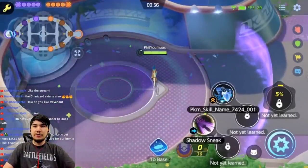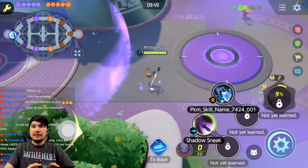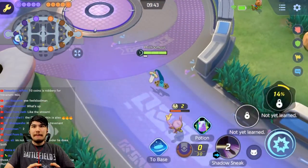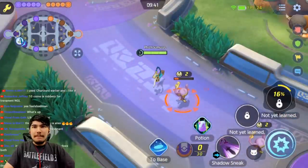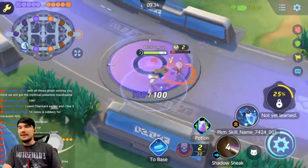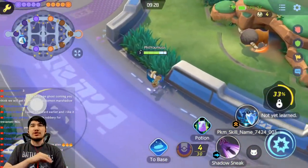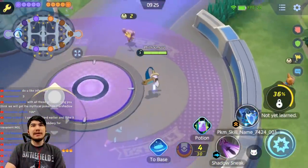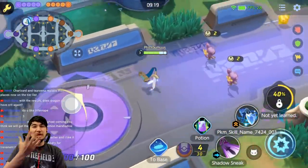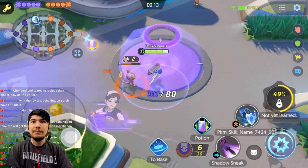At levels one and two you get Shadow Sneak and Iron Defense. You're probably going to start Shadow Sneak on this Pokemon — there's really no other choice. It's interesting that they have an all-rounder that gets a move at level two. Maybe they're trying to incentivize using this in the trio lane bot lane, because the only benefit of a level two move is in the trio lane.